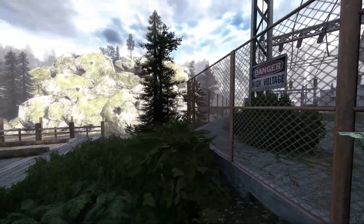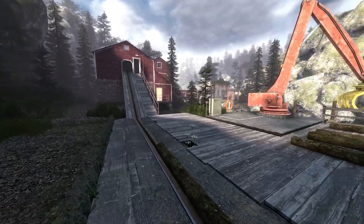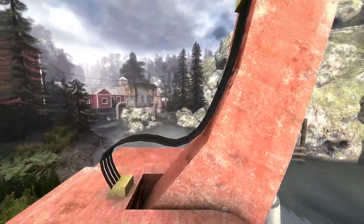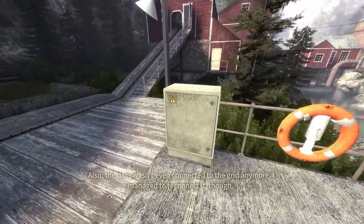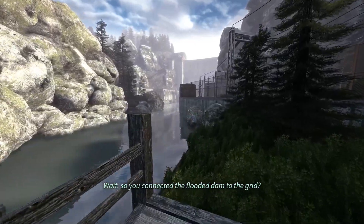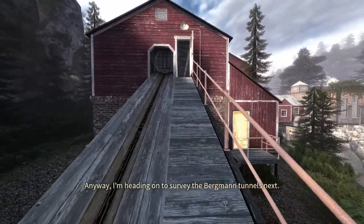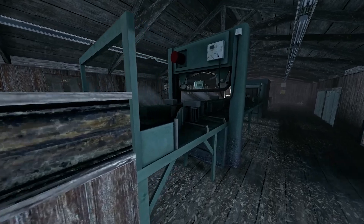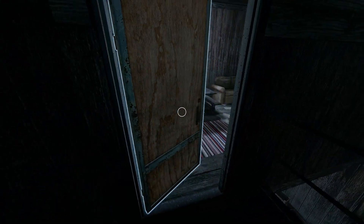Phone call — I'm going to be quiet now. [Phone call]: 'Hey, so I finished surveying the dam — it was in pretty bad shape. The generator room's badly flooded.' 'Good thing that place was on our list.' 'Yeah, also the dam wasn't even connected to the grid anymore. I managed to reconnect it though.' 'Wait — so you connected a flooded dam to the grid? Is that such a good idea?' 'I don't see why not. Anyway, I'm heading on to survey the Bergman tunnels next.' Was that even a good idea to connect a flooded thing to the grid?